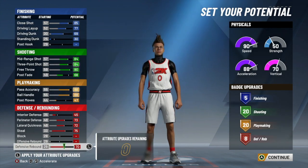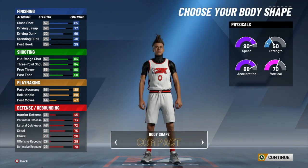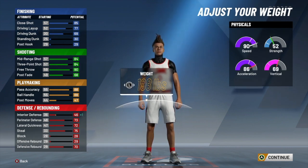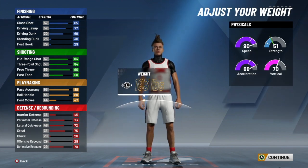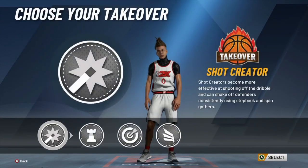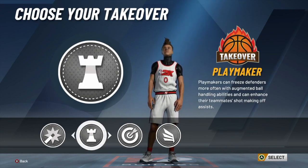Now you guys can pause it and get the exact attributes so you don't mess up anything. Moving on to body shape, I went with compact — it doesn't really matter what you go with, but I think compact is the best. For height, you want to be six foot four — that's what I went with. For weight, I think I went with 193, which is perfect. You get a 70 vertical, good speed, strength, and everything. For your wingspan, you want to go with 75 inches.